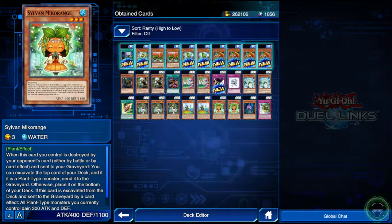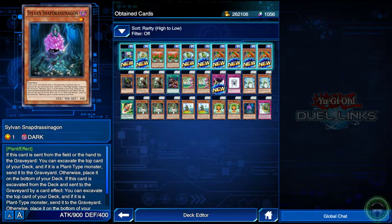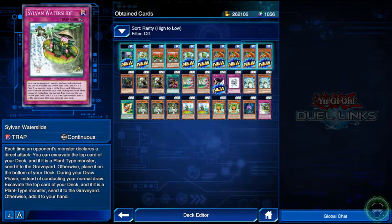Sylvan Mick Orange, Sylvan Snap Dress, and Sylvan Water Slide. That's definitely gonna do it for this pack opening. I hope you guys had a wonderful time. As far as new cards that got exposed for you guys - if you haven't already, make sure you drop a like and I will see you guys next time. Have a good one!